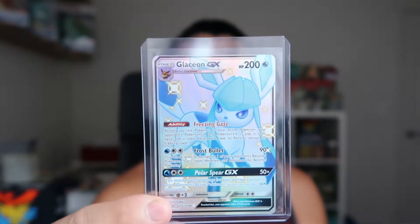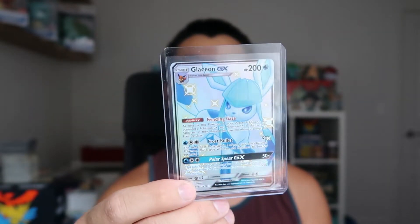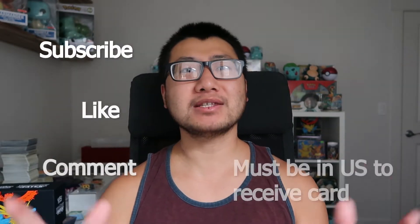Welcome back, hopefully your Thursday is going good. We're gonna do another weekly giveaway in today's video, and we're gonna be giving away this shiny Glaceon GX that we just pulled yesterday. I already have one, so I'm gonna be giving this one away to one lucky subscriber. You just have to subscribe, like, comment, and be in the US to receive that card. If you're not, you could always have 30 online codes instead. Good luck to everybody — I'll just announce the two winners early next week so we have a lot of time to participate.